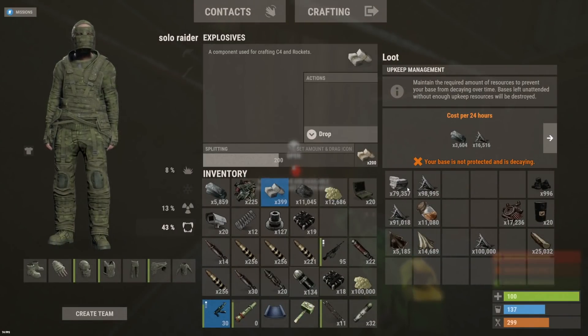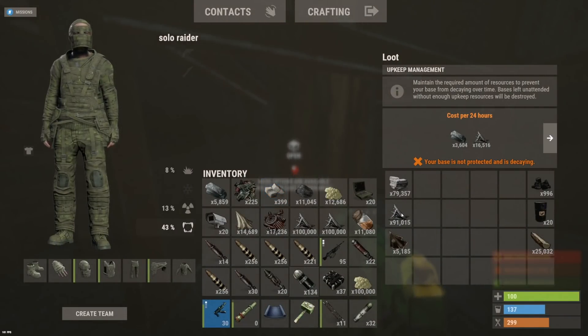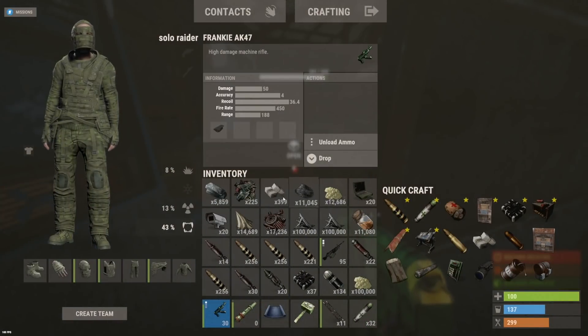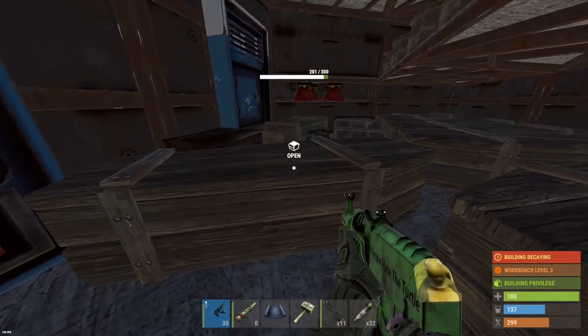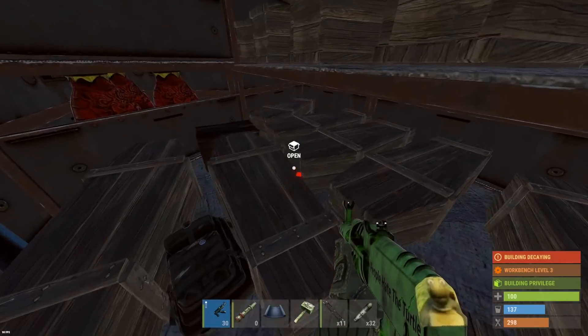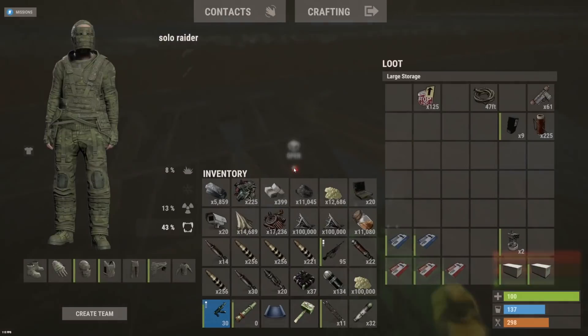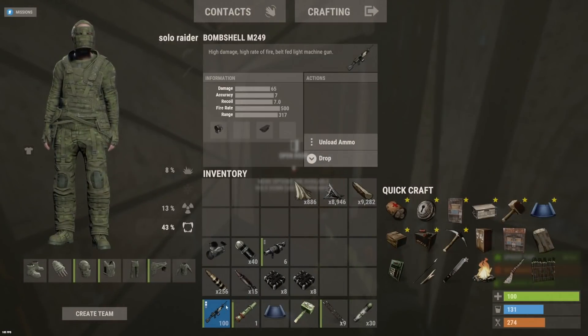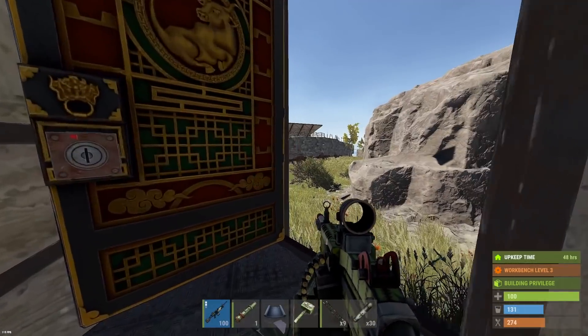Need to clear my inventory out for a second — let's take the best stuff in here. Not to mention 400 explosives. Looks like that's going to be our first trip out of here. Got 37 C4 to work with, and plus the sulfur I think we could craft up another 80 just with all those mats. Very impressive base — thanks to ops clan, local crack dealer. I'll see you guys once I have it all stored.